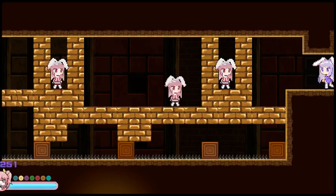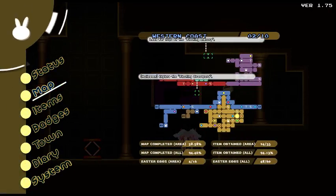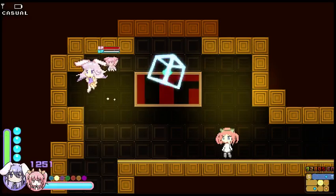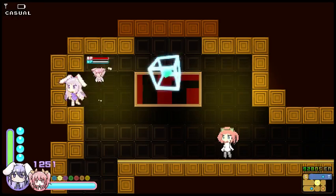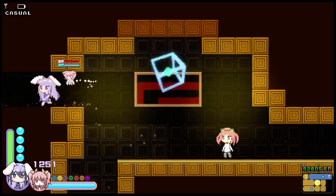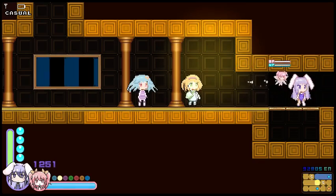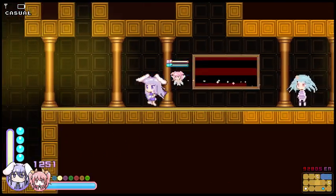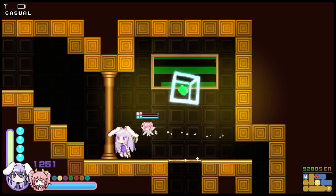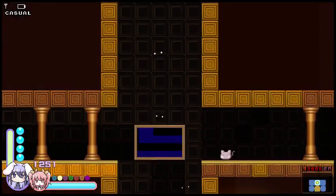I'm going to take the long way around. How do I get out of here again? It's been a while. There we go. Yeah, this is — for some reason, this is a one-way path. I don't quite get it. I guess it's to make sure that you don't get to the boss earlier. But still, it should really become a two-way path after you beat the boss.